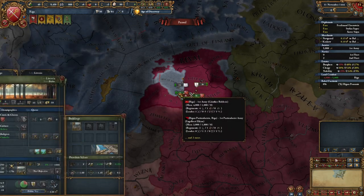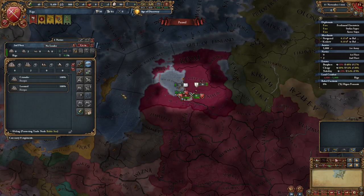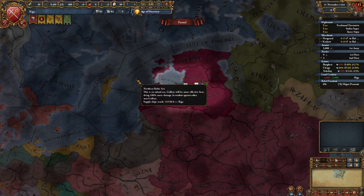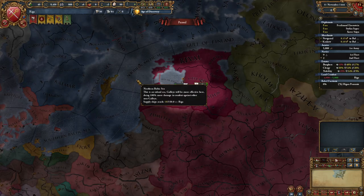Once that's done, you're going to take your navy here, take the two lightships, and have them protect trade in the Baltic Node. The rest of them, just mothball them. Do not sell them, do not delete them, because by doing so you're making your navy weaker, which will make it so other people are less likely to ally you.